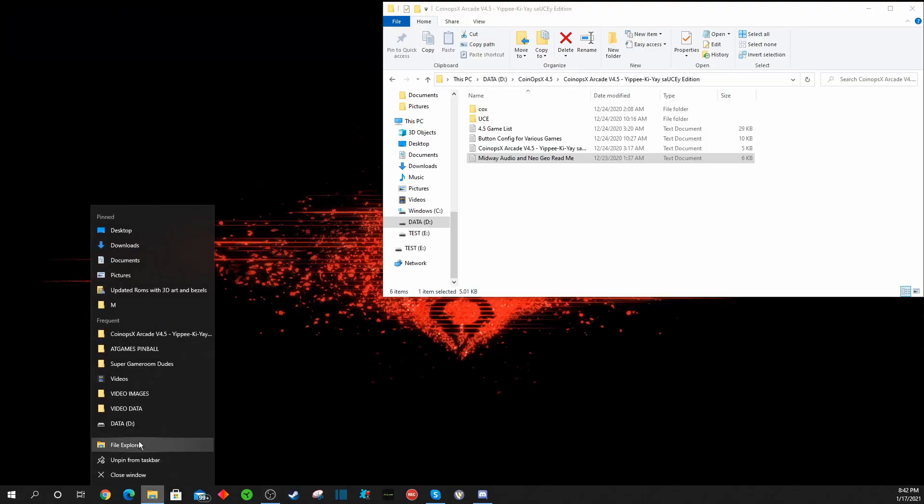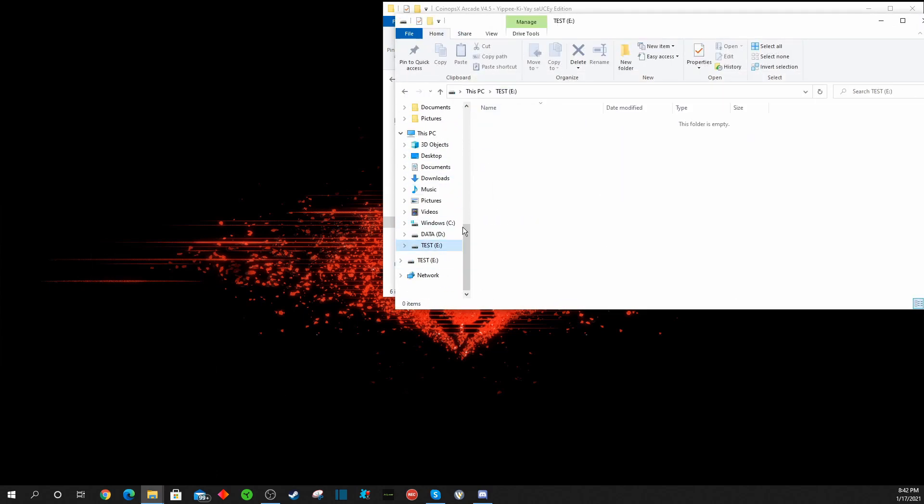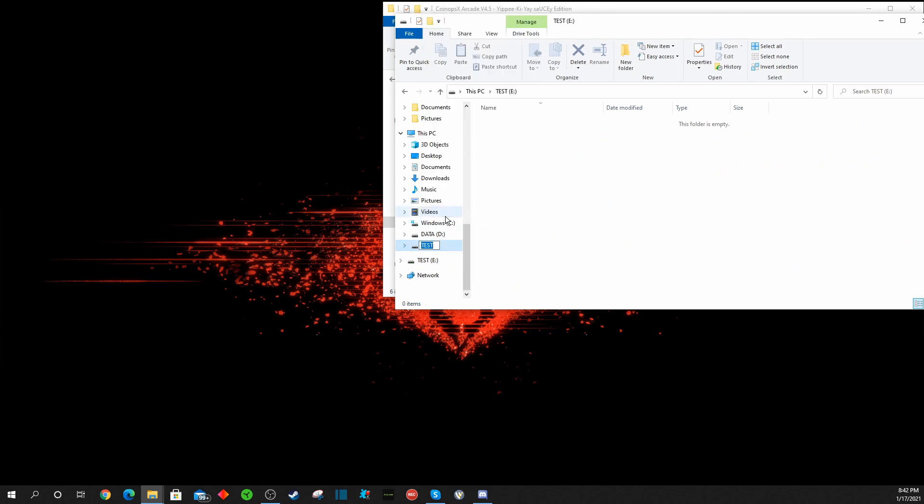Now that we have the CoinOps build on our PC, the next step is to plug a thumb drive into your PC. Navigate to that thumb drive — I have mine labeled 'test' and I'm going to rename it 'CoinOps 4.5' so I'll know what's on it when I plug it back in. As you know if you have an AT Games Legends Ultimate, you probably have a graveyard of thumb drives.